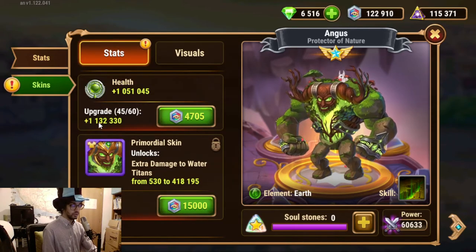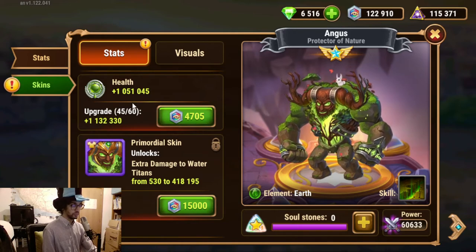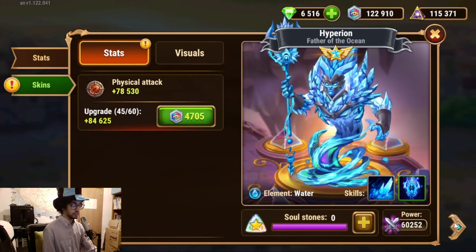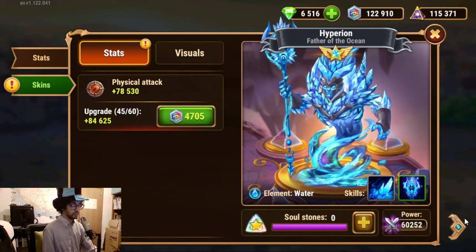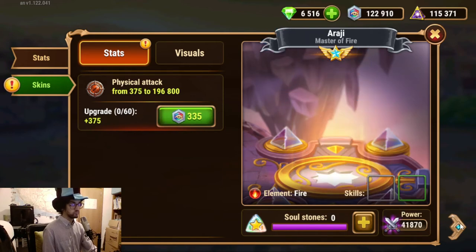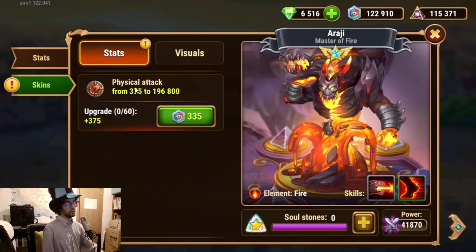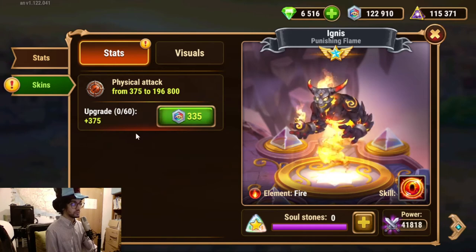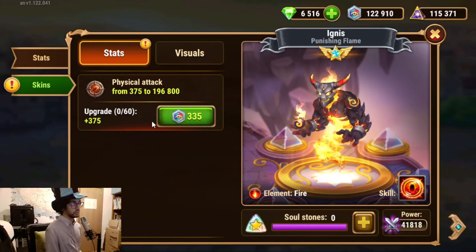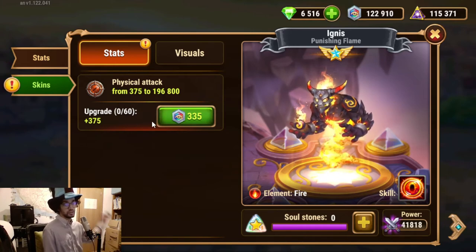I would say go here — at least to level 30 for Agnes first, because he will boost the entire team and he will ultimate often because he is in the backline. So let's boost here. Nova, Araji, and Agnes — all physical attack. Skins are permanent, not only when they activate. So when he ultimates it's always permanent, and then you can boost the entire team further.